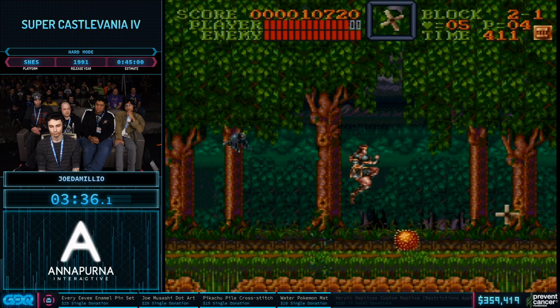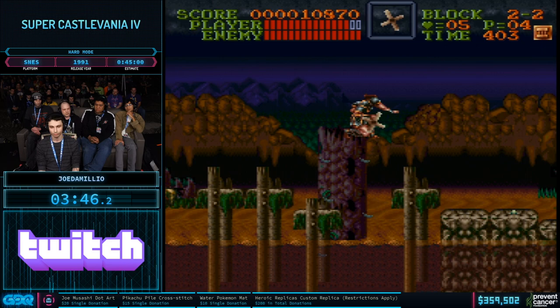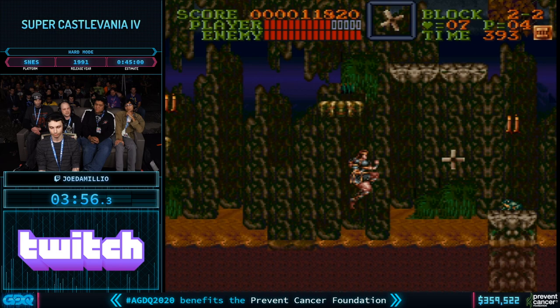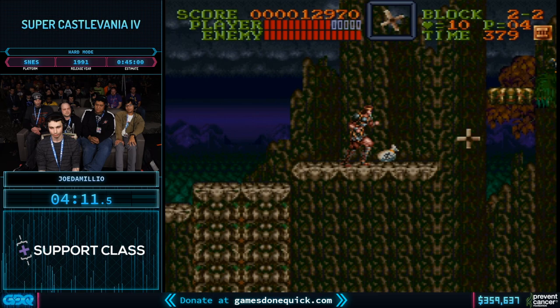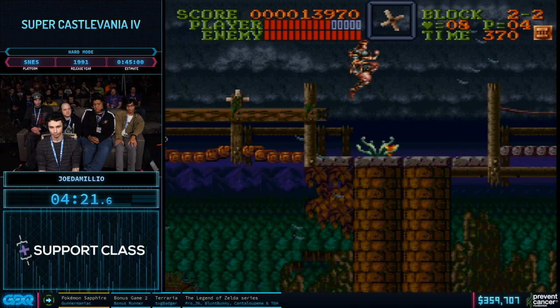It's worth pointing out that one of the things that really separates this game from the Castlevanias on the NES is how many options you have for movement and combat. You can whip in eight directions, you can change your jump mid-air, and all that makes this game a lot easier casually but really hard to speedrun, because when you're trying to use all of those movement and combat abilities optimally, it's extremely difficult. This screen's frogs are the main random elements since they have two different jump patterns.